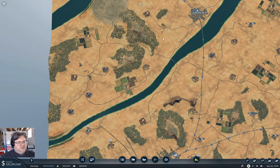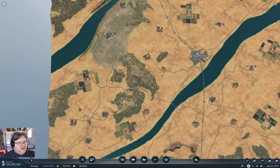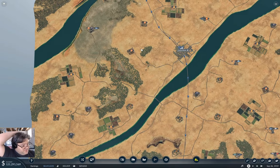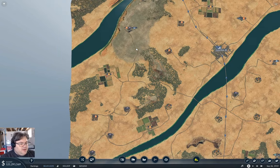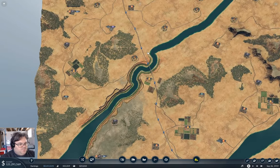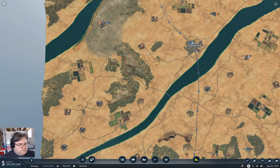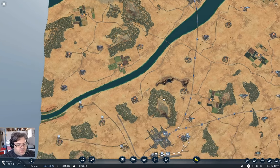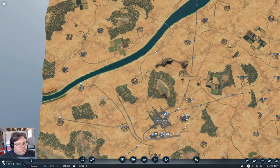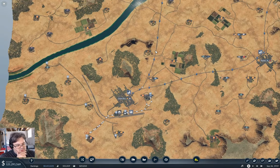I was thinking - and I know that's a dangerous thing to do - that I should build another hub. I'm looking at this area around Costa Mesa and I'm thinking I could probably do the same thing I did over here, collecting stuff into the hub with trucks. Not sure that's going to be the most useful thing to do though.